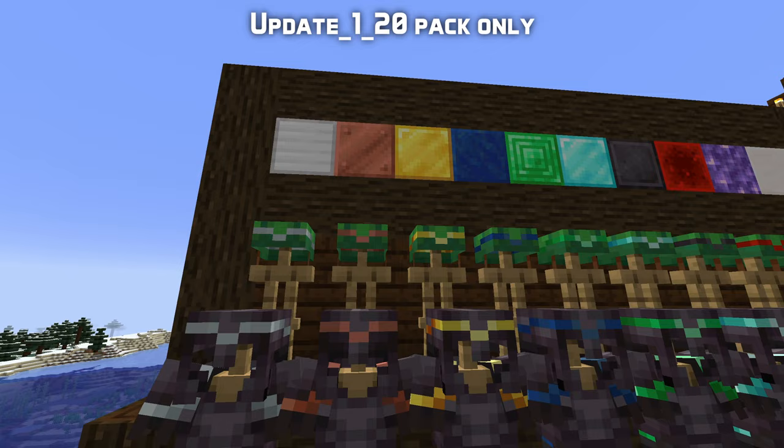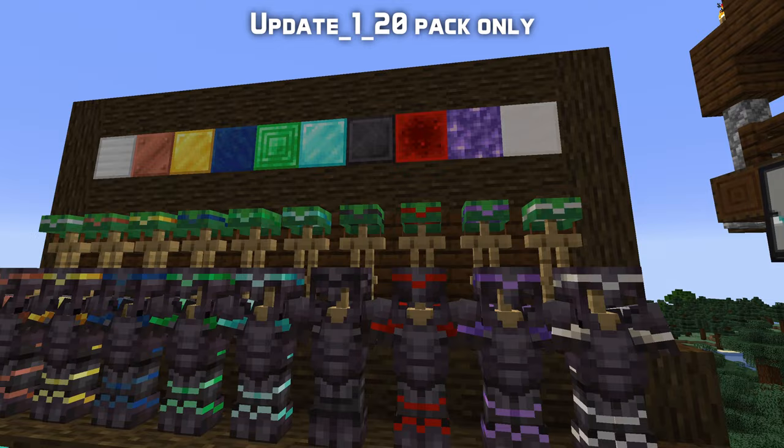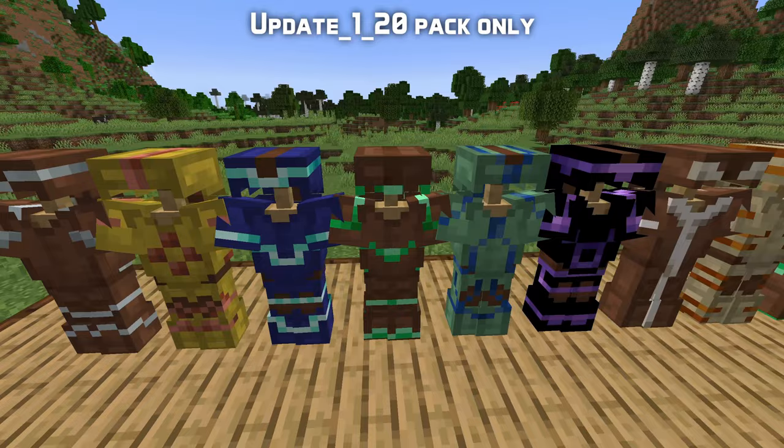You can use a wide range of materials to apply the trim to your armor pieces. The available colors are iron, copper, gold, lapis, emerald, diamond, netherite, redstone, amethyst, and quartz. If you use the same trim material as the armor you're applying the trim to, you'll get a slightly darker color for the pattern.